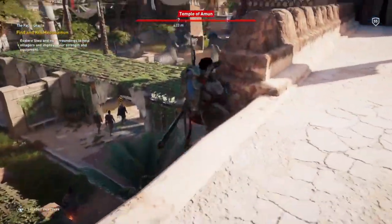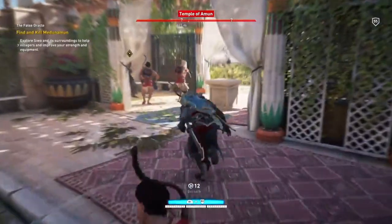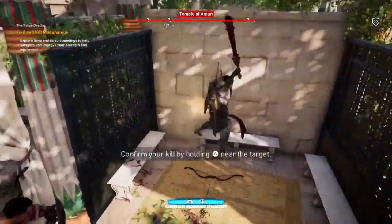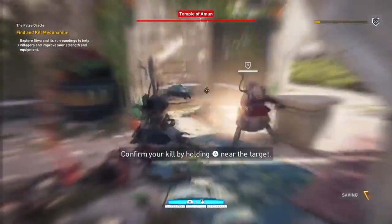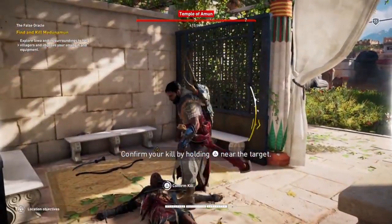Now let's move on to mission structure. Assassin's Creed has never had great mission structure — it's actually been one of my biggest criticisms even with some of my favorite older games like AC1, AC2, and AC4. I have completely opposing views on the mission structures of Origins and Odyssey. I think Origins has some of the best mission structure in the entire franchise with the fewest amount of annoying missions throughout.